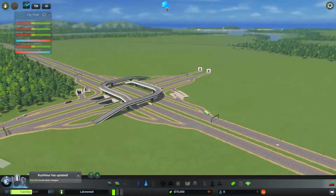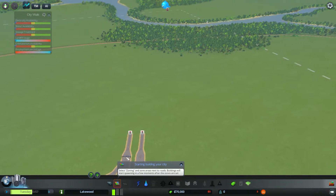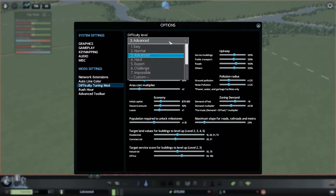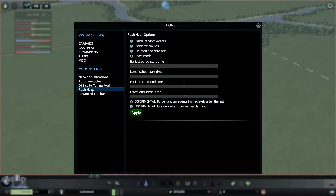So we have a new map. We have Rush Hour activated — that mod is activated. I did disable Traffic++. I do still subscribe to the mod but I don't use it at the moment. I still have Network Extensions. Difficulty tuning mode is still active. Except for Expert, we're going to set it to Advanced. We'll have more money available so we can build things up quicker. Still Advanced toolbar and Rush Hour.